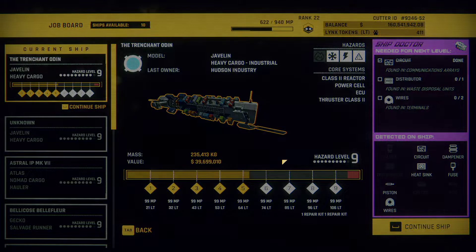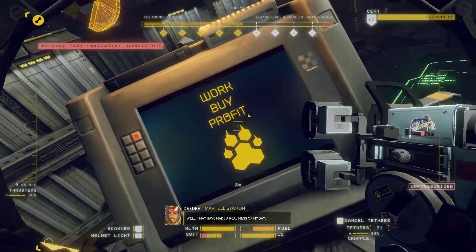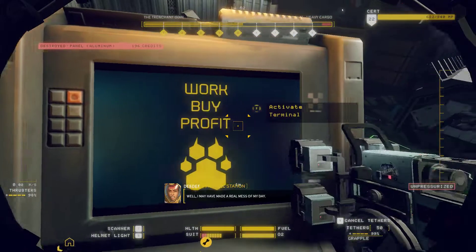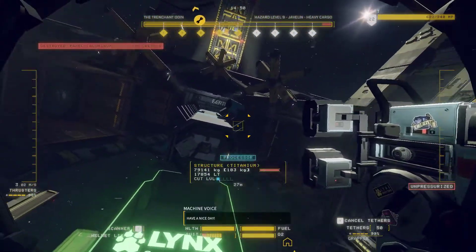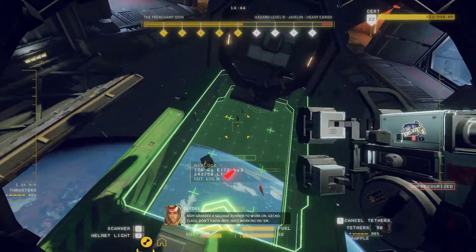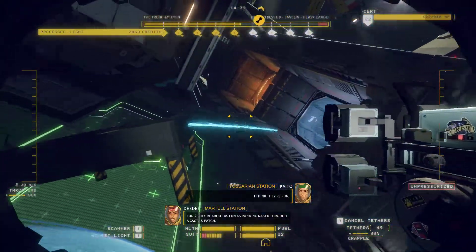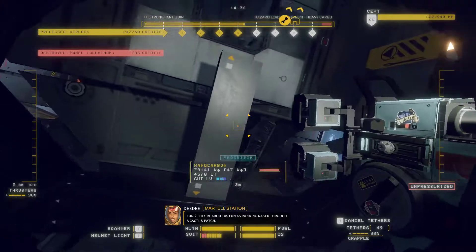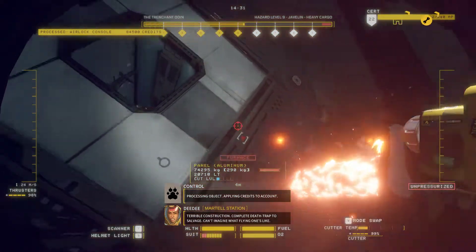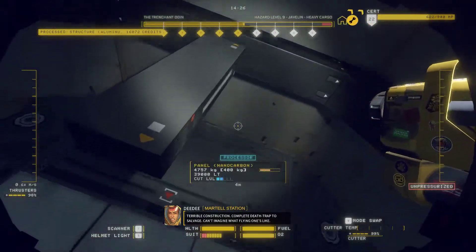Trachan Odin? Okay. A salvage runner to work on? Gecko glass? Don't know why — hate working on them. I think they're fun. Fun? They're about as fun as running naked through a cactus patch. What's a cactus patch? Terrible construction. Complete death trap to salvage. Can't imagine what flying one's like.